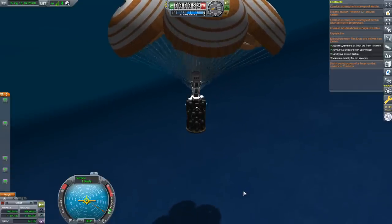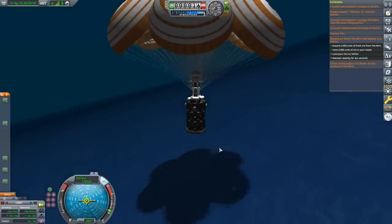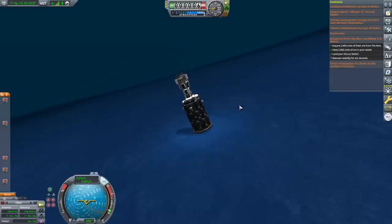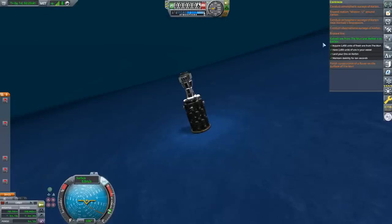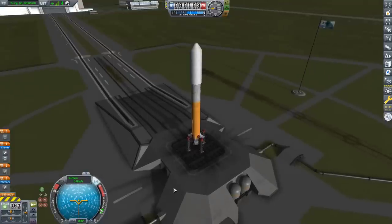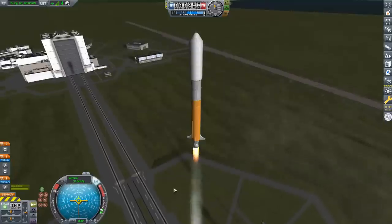Coming close to the surface, I turned SAS back on to help keep it from tipping over on the slightly slanted ground. Do not recover right away — notice that the contract requires you to maintain stability for 10 seconds. If you recover immediately you don't get credit. Once the contract requirement goes green, you can recover the vessel. The contract is complete — but I'm not done yet.